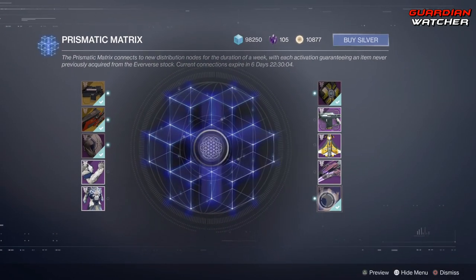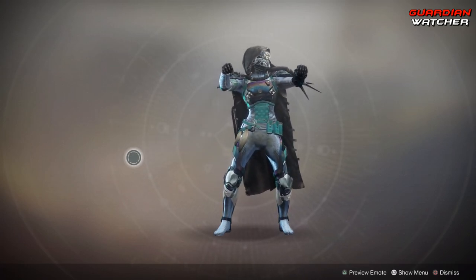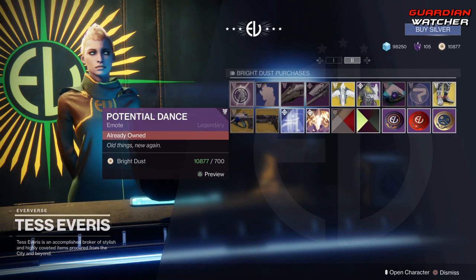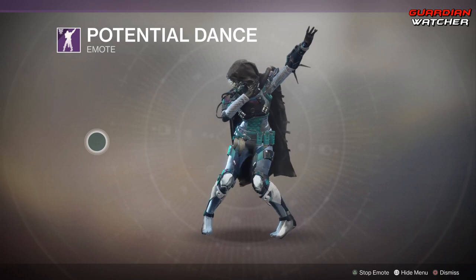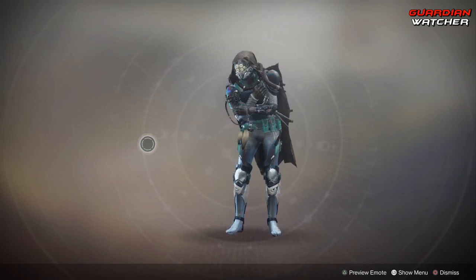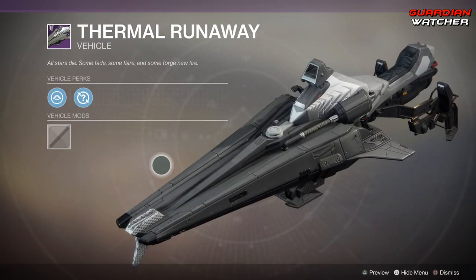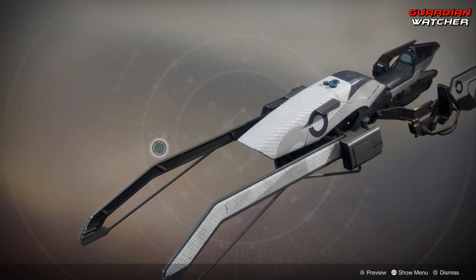Last but not least on the first page we have the Rev It Up emote. On the second page we have the Potential Dance emote — I actually love this emote because it's fun to use, especially in Gambit. Then we have the Shiver emote. Then we have the Thermal Runaway speeder, as well as the Ridge Runner Rex, which is also a speeder — a nice little reskin.